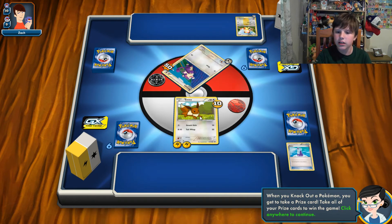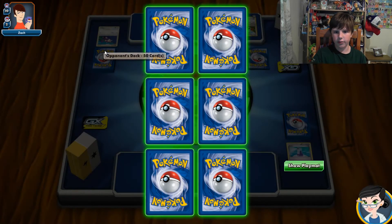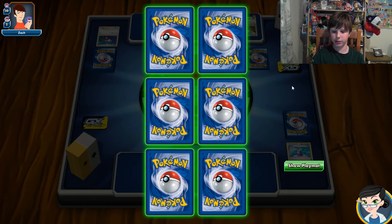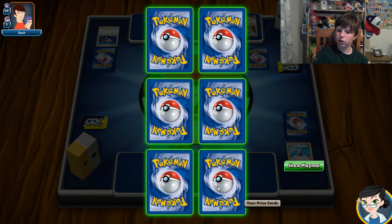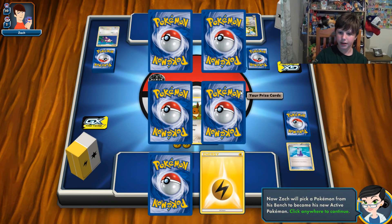I did Smash Kick, then Tail Whap, then Tail Whap again — that's 50 damage total, so Rattata is knocked out because it can't withstand 50 damage. When you knock a Pokemon out, you draw one of your six prize cards — they're to the left of your active Pokemon. You take one prize card for each Pokemon you knock out. If your Pokemon gets knocked out, your opponent gets to take one of their prize cards.